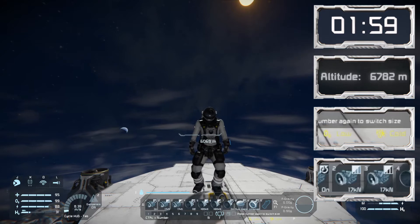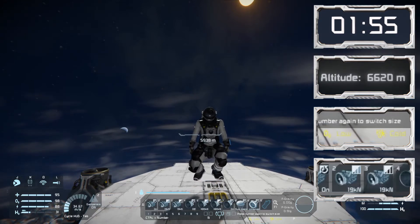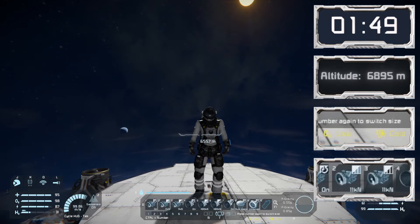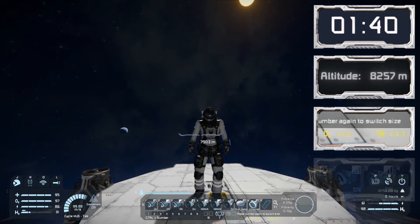Our atmospheric thrusters have reached their limit — we're no longer ascending, in fact we are now starting to fall. Time to turn on the hydrogen thruster and start gaining altitude again. The hydrogen thrusters work equally well in atmospheres and vacuums. We're just coming up on 8,000 meters of altitude above sea level and the atmospheric thrusters are now completely useless.